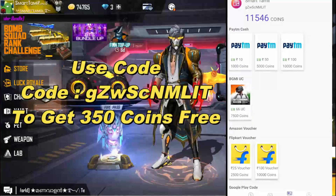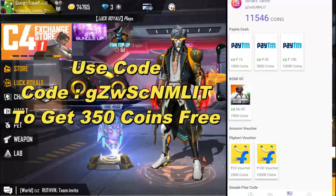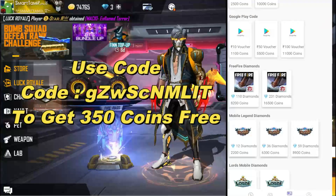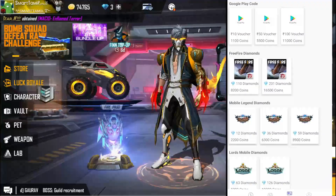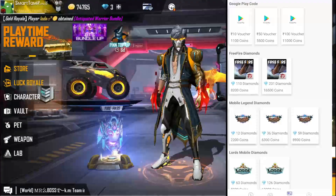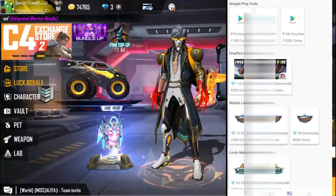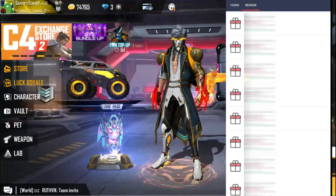We will go to the gift section. You can use Paytm, PayPal, or Flipkart deals. You can also use Free Fire diamonds or Google Play codes worth $1,000 and $3,000. Once you earn the coins, you can simply redeem the code and get the reward.